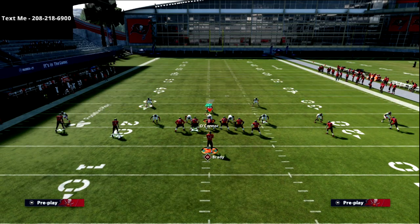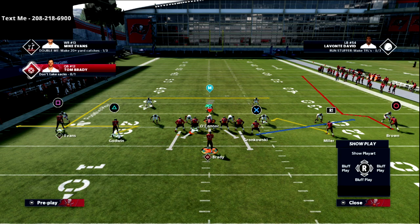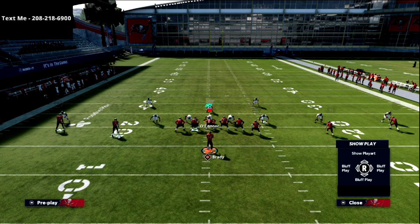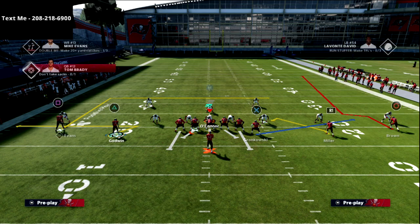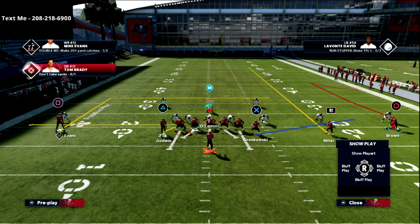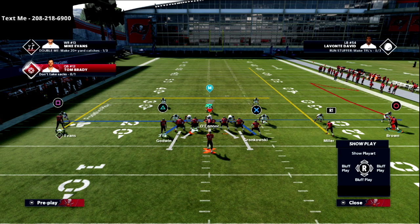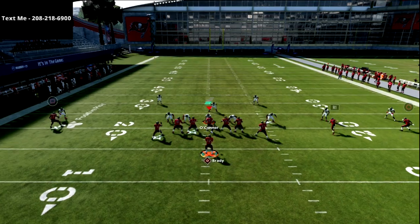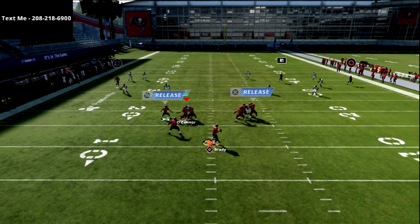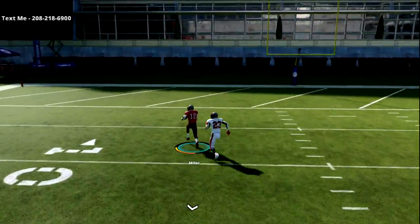Let me show you another way to run the same concept from the play Sluggo. The reason I like Sluggo is you get a dig route as opposed to a post — a little bit different. I motion this guy in and do the same adjustment, but this time I put both tight ends on delay drag, which gives me even more protection and I can release them whenever I want. You'll see here at Stem Football — we run the play and that safety completely glitches out over the top, giving us another one-play touchdown.